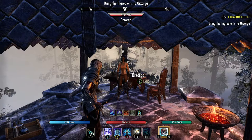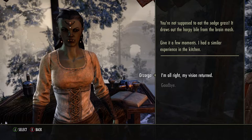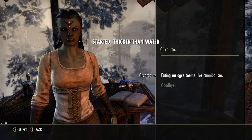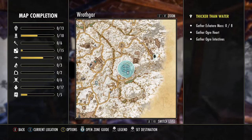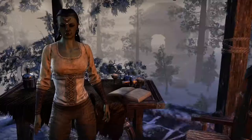We're back at Orzaga — she's gonna give me another recipe and another quest. The next one is called Tripe Triple Pocket — complete the quest. There's some really funny dialogue in here. The next quest is called Thicker the Water and it's just right over here, not even very far.